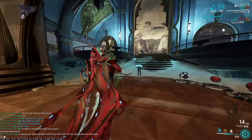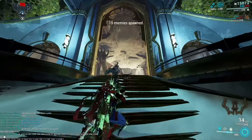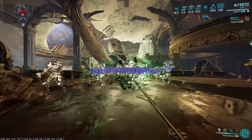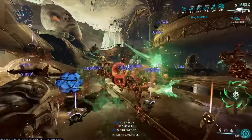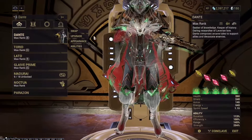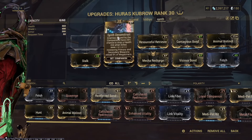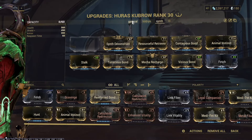If you go the route of Tragedy Spam, I'd still recommend remembering to drop your buffs, because if you use Pageflight, your Tragedy will do a lot more damage — even being able to one-shot level 125 units. For companions, try to get a companion that can run Synth Deconstruct, because it will drop health orbs which can be converted to energy with Equilibrium. You could use a Cabral or a Panzer — the Panzer is probably easier to get earlier in the game if you have access to Son at the Necralisk.